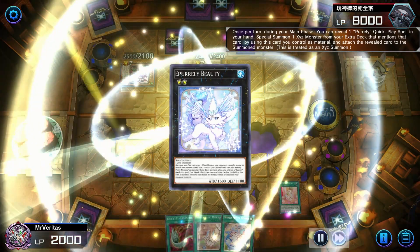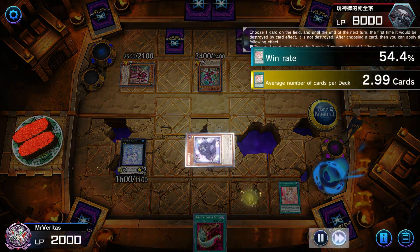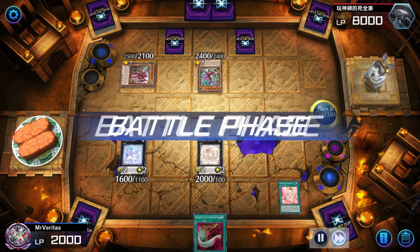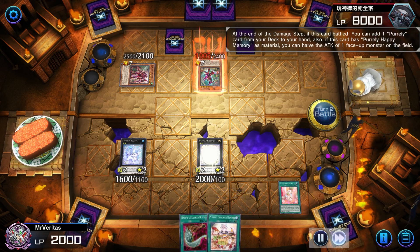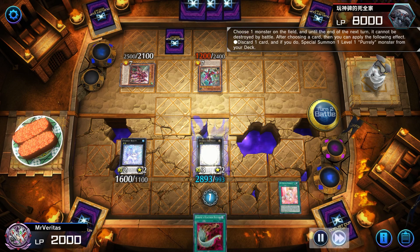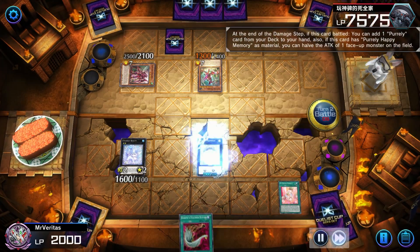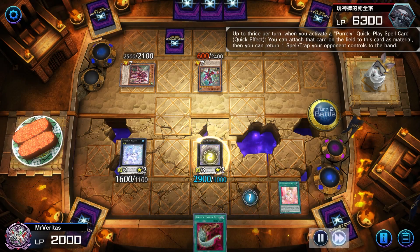That pretty much covers Pearly as an archetype. A particularly cool combo is to use Ex-Pearlly Happiness's effect to continuously search happy memories from the deck and keep adding them to your Pearly, so you can attack 4 times in one combat phase. Combine that with Sleepy Memory's effect to halve the attack of an opponent's monster, and making the opponent's monster indestructible with the delicious memory, and you create yourself a beatstick to keep swinging into until you win.